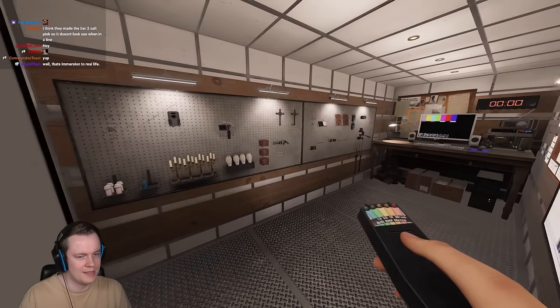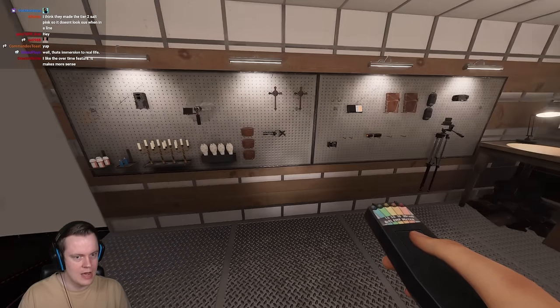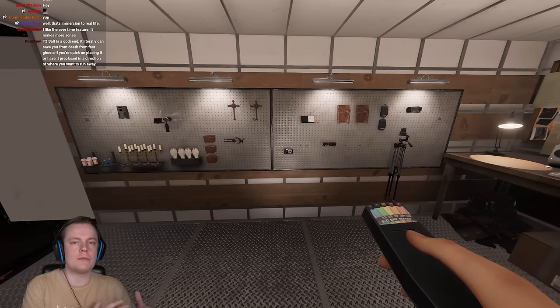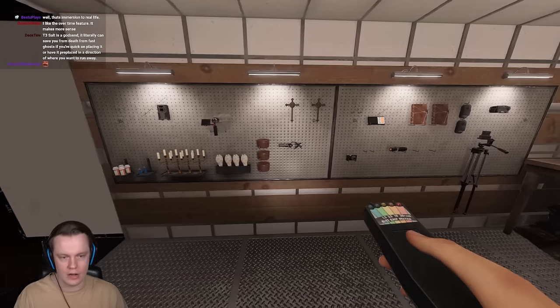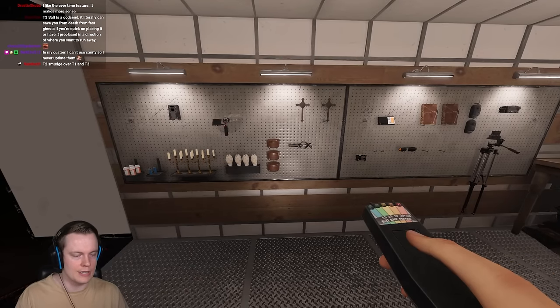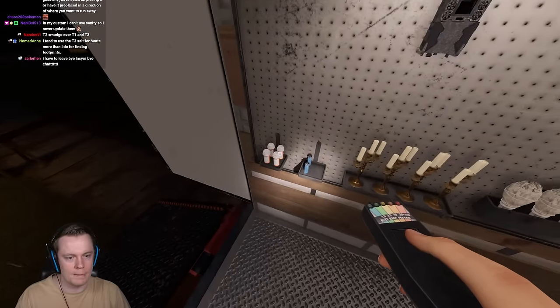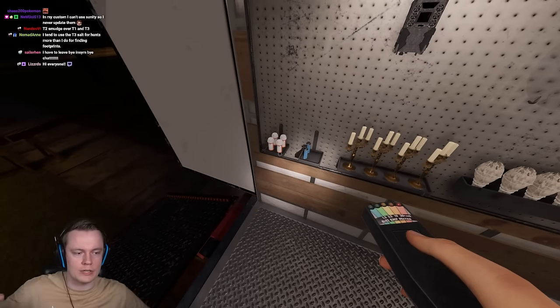I think they did that a lot with these items — they wanted to add something cool but reserved that for tier 3. The tier 2 gets shafted in this middle area where you're trying to get through it quickly to reach the cool stuff. The tier 1 items are fun and novel. The tier 2 items you've already seen — you want to get through them as fast as possible to reach tier 3. The tier 3 salt gives you infinite sprint for 10 seconds — it's amazing.